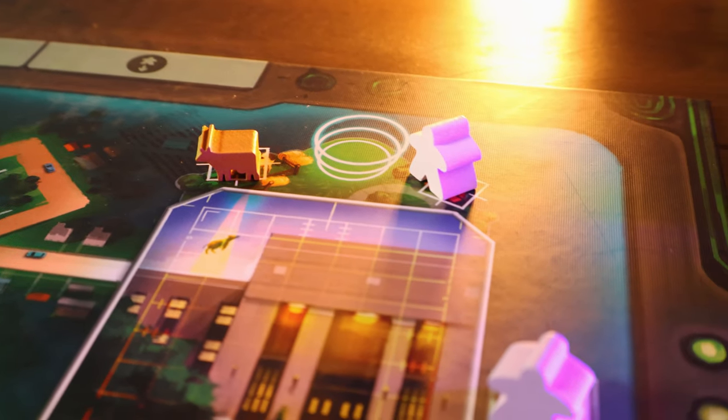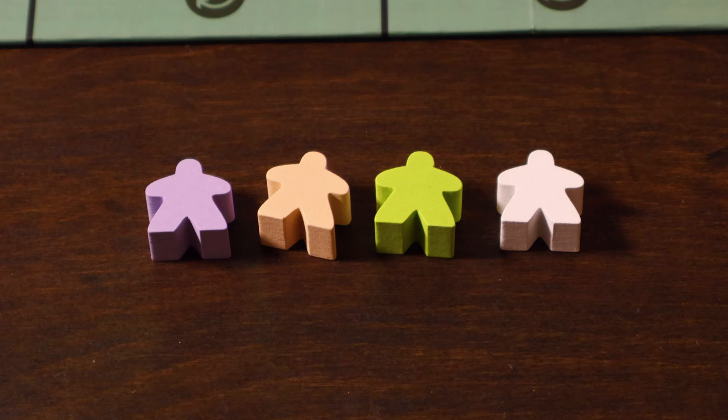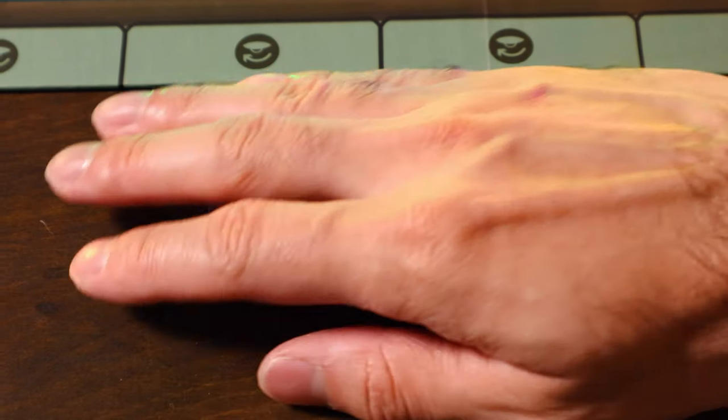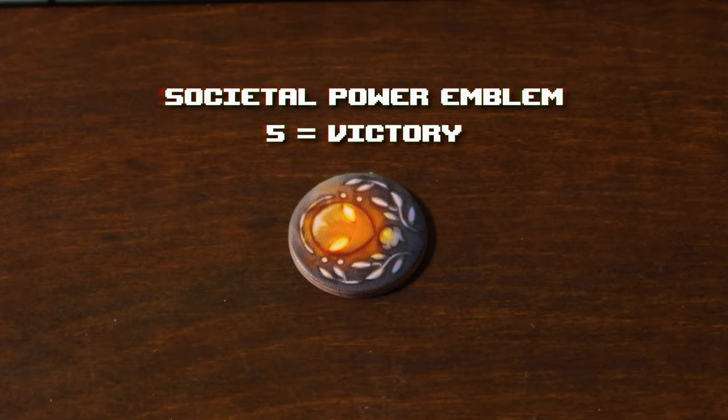In order to win the game, you are trying to collect one of each of the different types of humans. They come in four different colors: purple, white, tan, and green. Once you collect one of each, you will immediately return them to the supply for a societal power emblem. The first player to five of those is going to win the game.